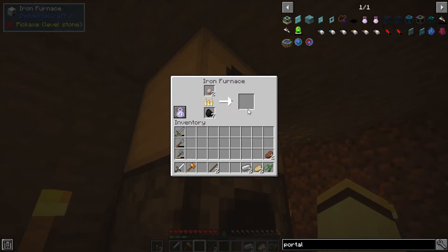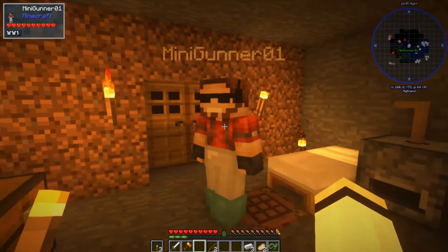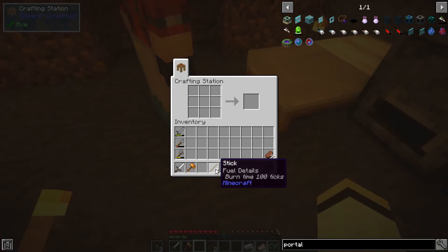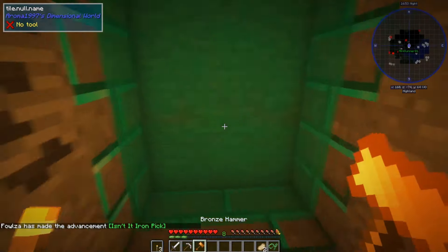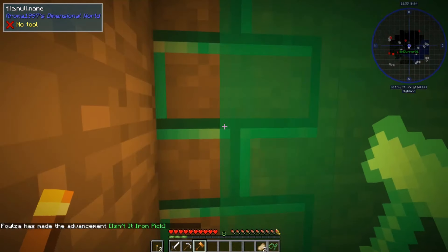What does this top one do? Collecting experience. Does that mean you can pipe it out? No — I think it collects experience over time, and when you want to pull it out you just click that to collect it.